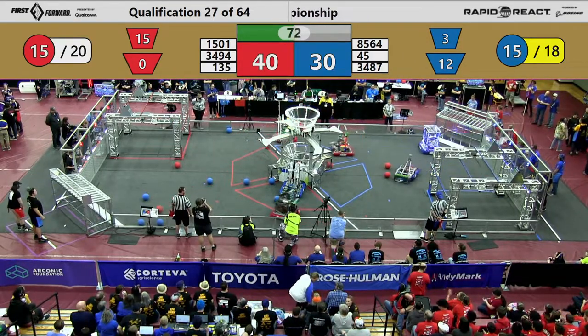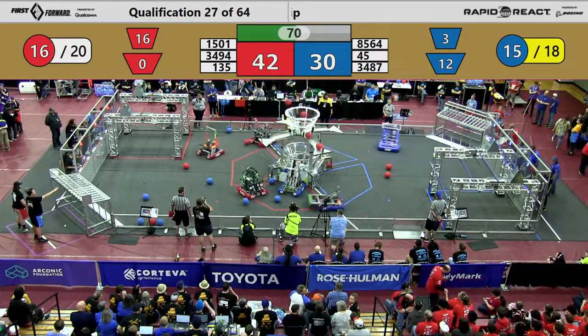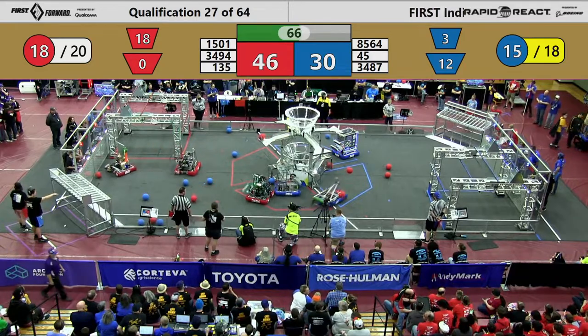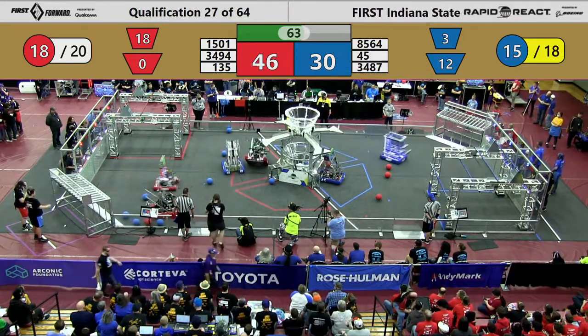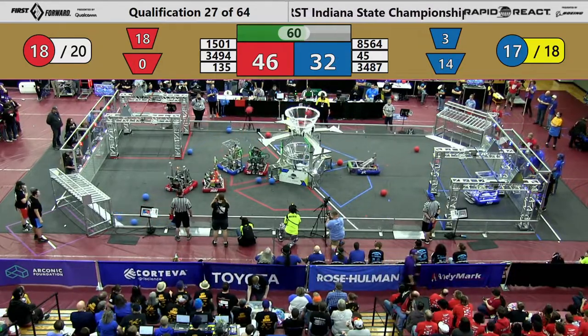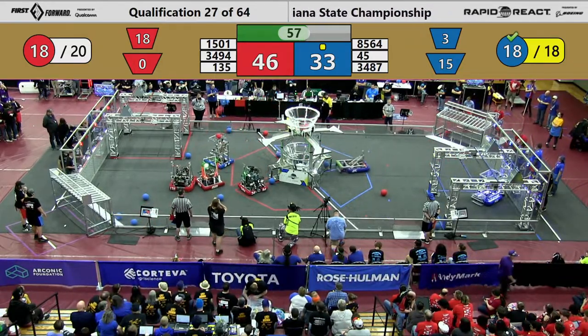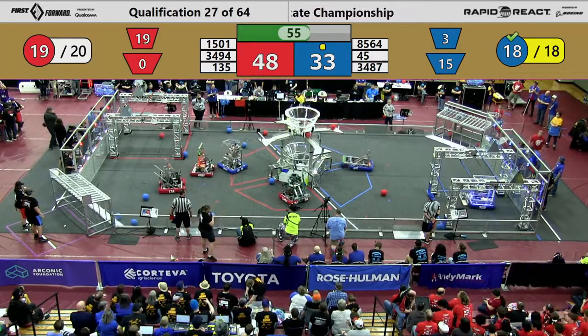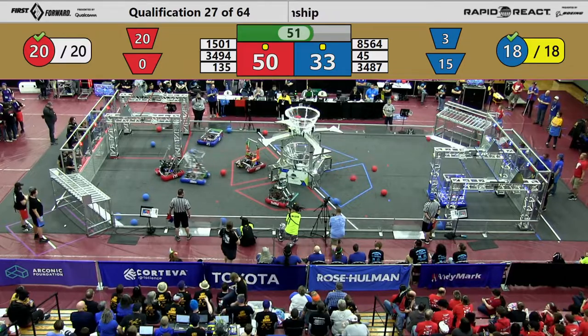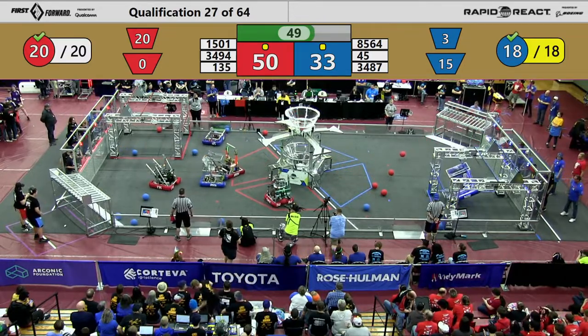Team Thrust goes up and picks up a quick 4 points. Their partners, Pen, do the same. That is quick work for the Red Alliance — they are now just 2 cargo away from that threshold. Let's see who will reach that ranking point first. It looks like Technocats are almost there for the Blue Alliance, and the Red Alliance may be the first to approach that ranking point. Both alliances earn the bonus for the cargo during this match.